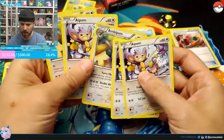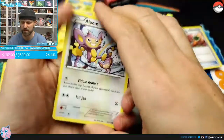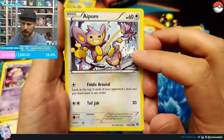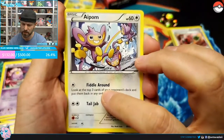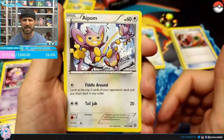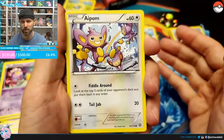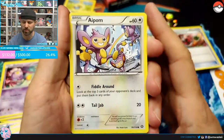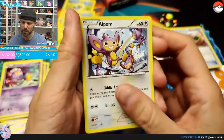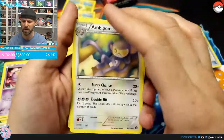Next we have the Ambipom and Aipom evolution line. I love this art — this is definitely one I'm looking for for my Pokédex binder. Aipom's Fiddle Around lets you look at the top three cards of your opponent's deck and put them back in any order. This can be really good to hinder their game — you know their next card was going to be the energy they needed, so now you can put it two more turns down unless they have draw support.